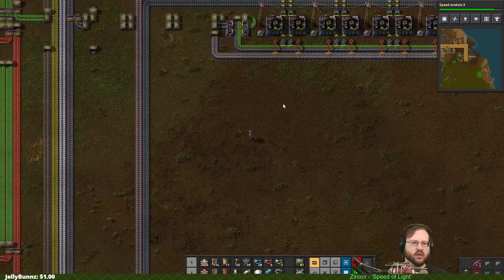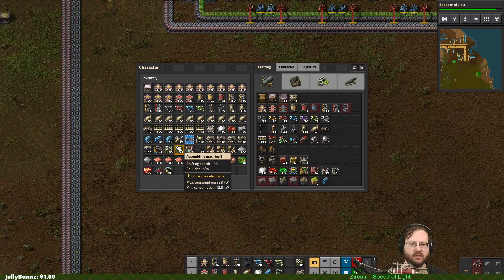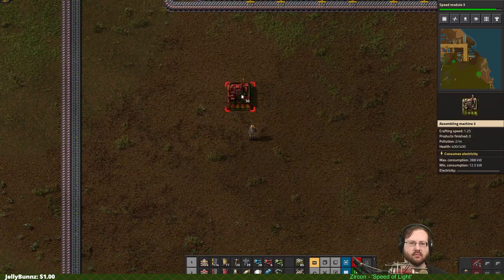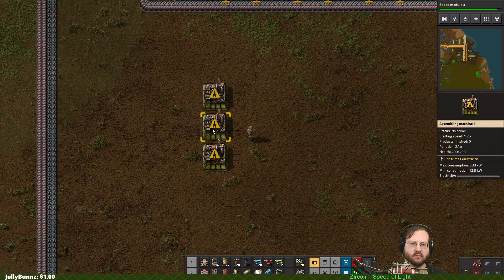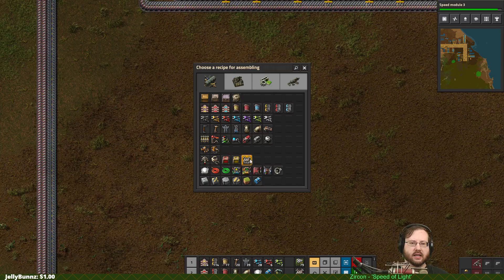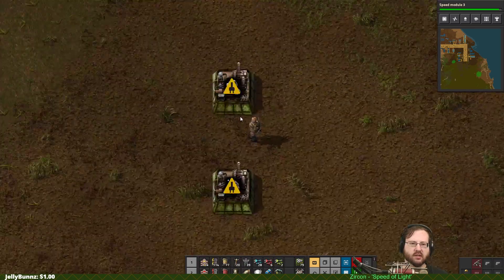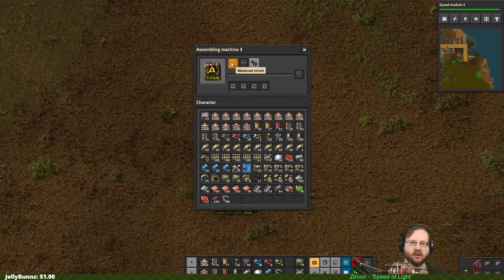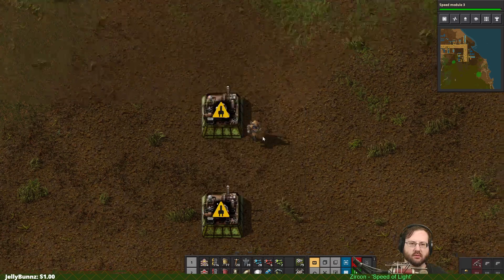First things first, we really need a way to create bots and a place to put them. Bots are really easy, at least I think they are. So construction bots and logistics bots: logistics bots require advanced circuits and flying robot frames, construction bots require electronic circuits and flying robot frames.